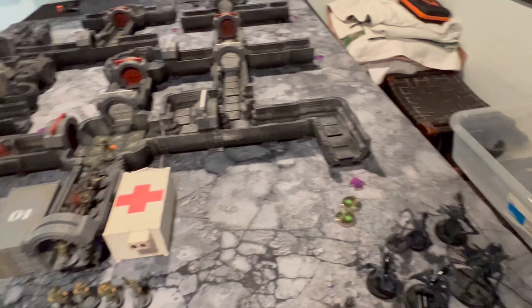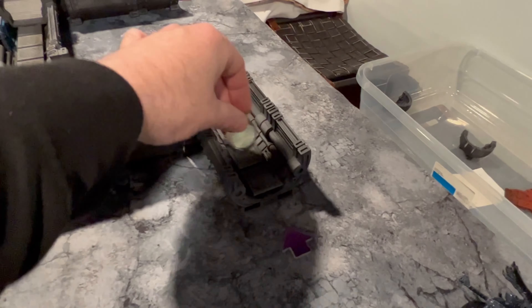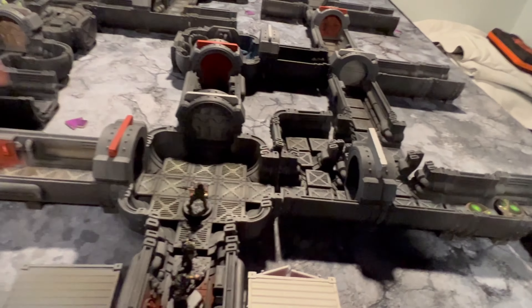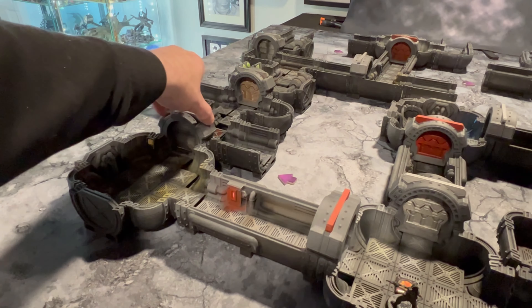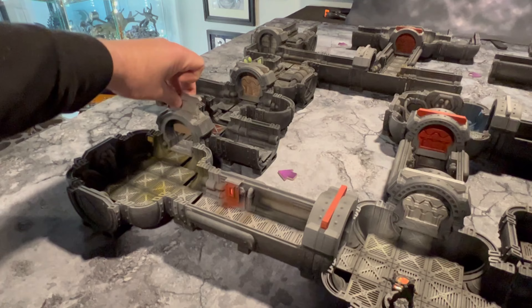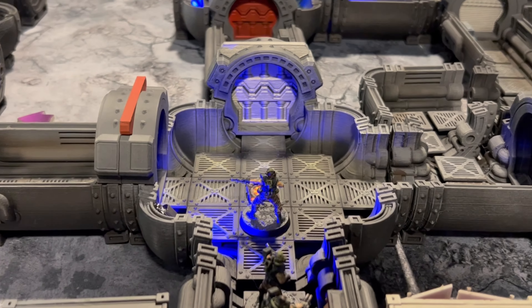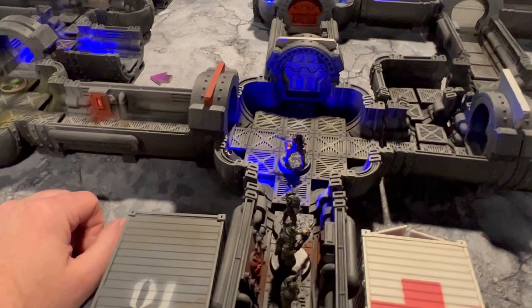So there we go. Now Xenomorph turn — I almost said Gene Stealer. We'll take three random blips: two over here, one there. These guys move six spaces and they're behind a closed door after moving six. So they're coming. Alright — new Marine turn.